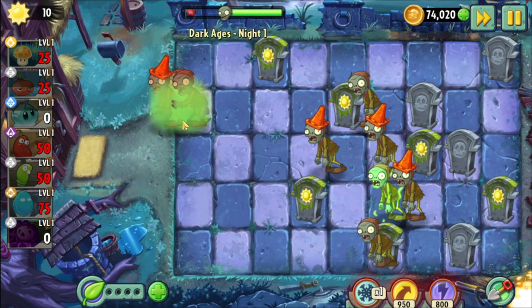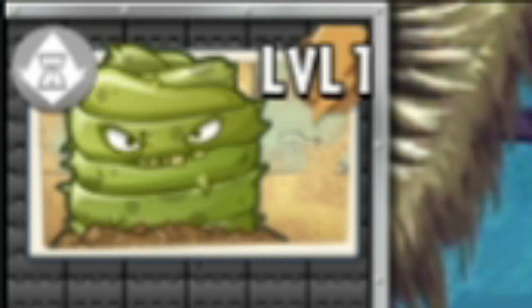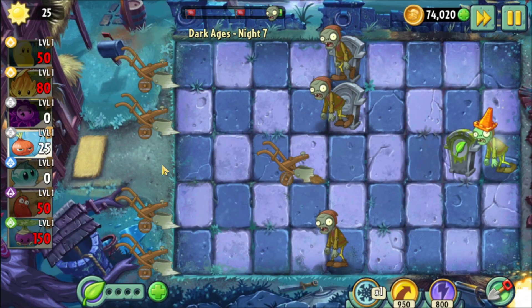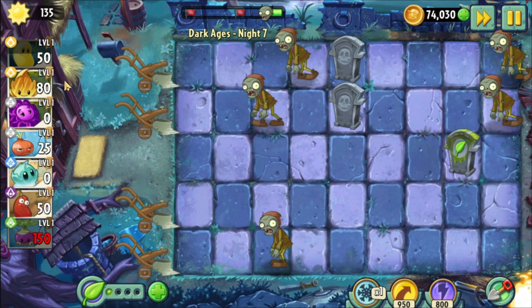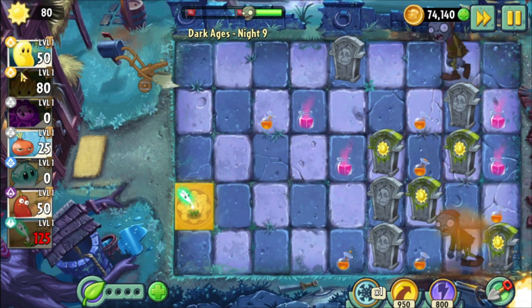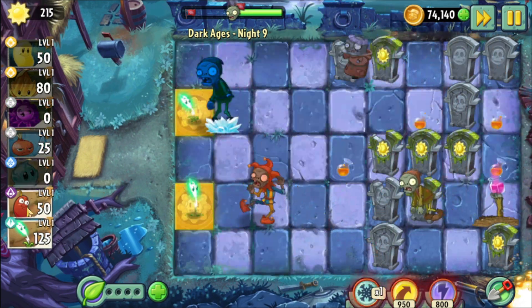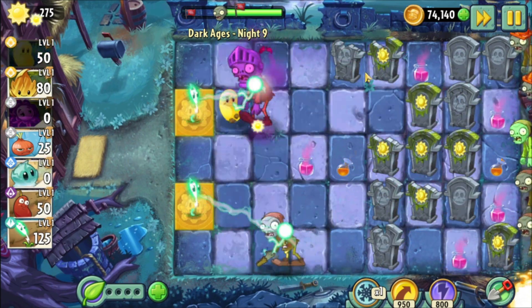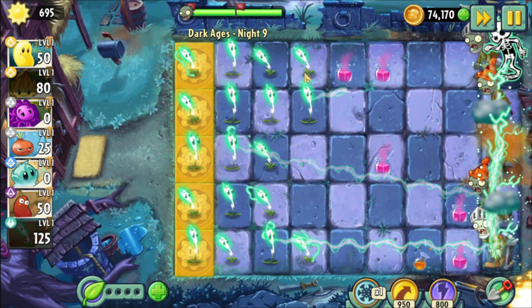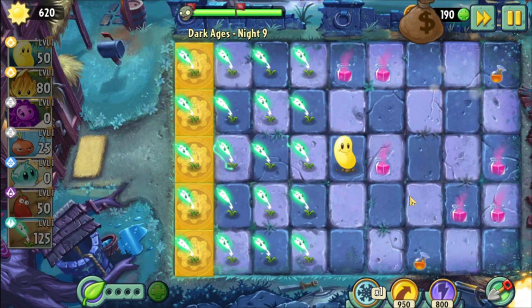Just to be clear, Nights 1, 2, and 3 are all impossible because we cannot produce any sun. Night 4 is also impossible because of this. Night 5 is also impossible because we cannot produce any sun. Night 6 is possible because it's the last stand level and we have unlocked Sun Bean, which means we finally have a way to make some sun. And even though it sounds completely stupid, we are able to clear the whole level just because we have Sun Bean. And we have reached the final level of the video.